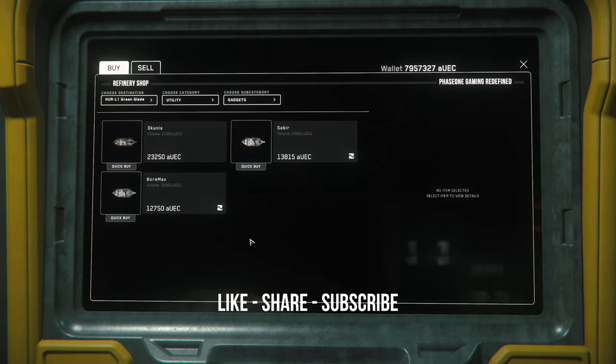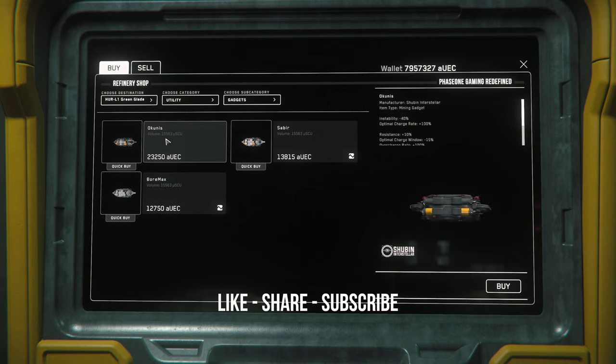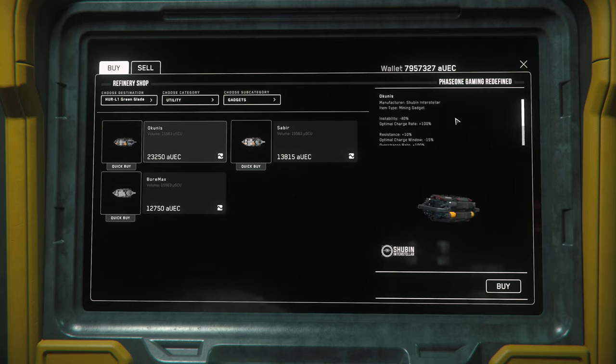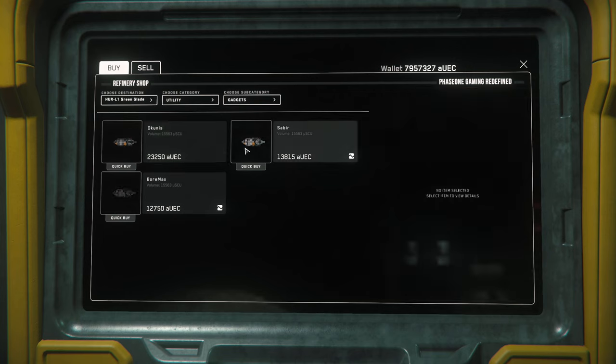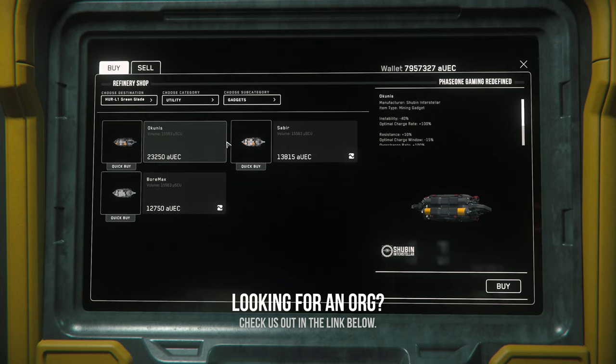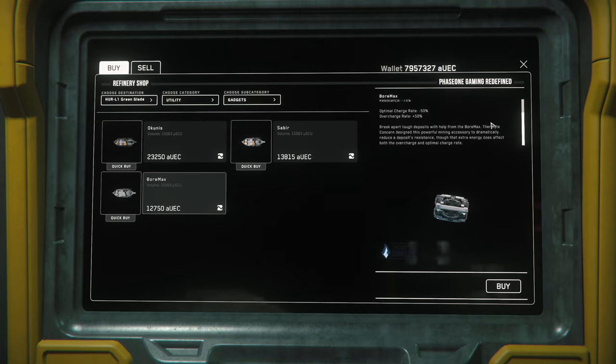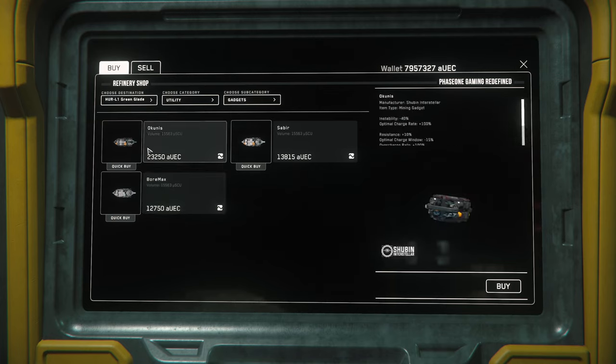For example, the Okunis reduces instability by 40 percent while doubling the optimal charge rate, but it also increases the rock's resistance, decreases the optimal charge window, and doubles the overcharge rate. So it's important to be aware of these attributes before using them. So far I've found the Okunis, Sabir, and the Bore Max — there are others, so I encourage you to shop around. I recommend picking up various gadgets to bring on your mining trips, so depending on the type of rocks you run into, you'll have the right gadget for the job.